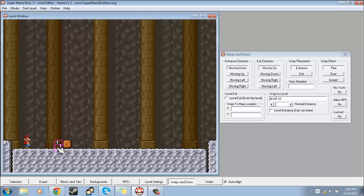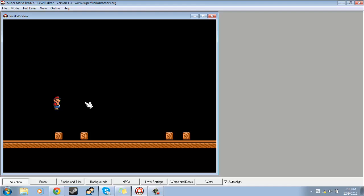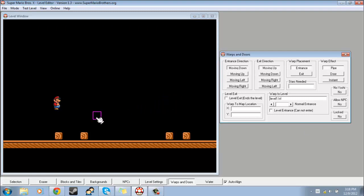Basically what this will do is when you enter this, you'll just go to the start of the level you specified. But let's say you want it to warp to another level but you don't want to start at the start — you want to come out somewhere else in the level. What you'll do is go to the other level, create a warp, put the entrance there and the exit where you want the player to come out, and save.